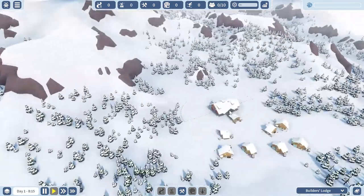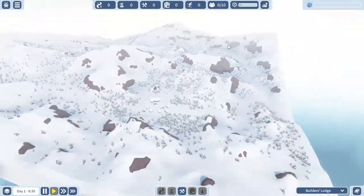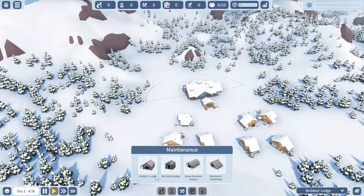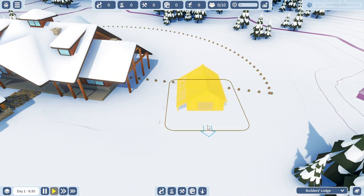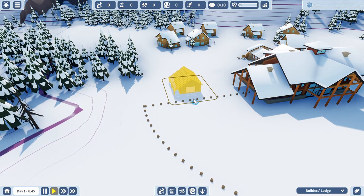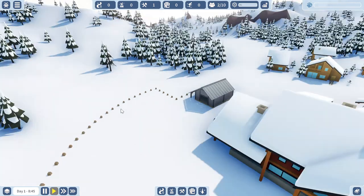We have three regions where we can place our ski resorts, but of course we're going to start in the default area. We cannot build anything unless we have a builder's lodge to start off, so we're going to go ahead and have our builder's lodge placed right next to the area. Everything is set for your construction site — take a moment to stand back and contemplate the mountainside. A magnificent ski resort — I can't wait for that. There will be ski lifts, I hope, in the future.